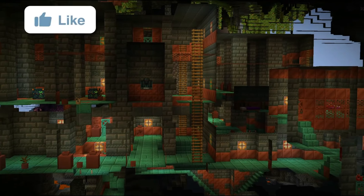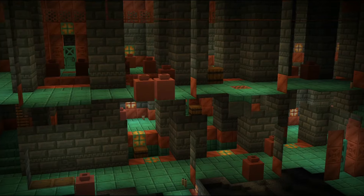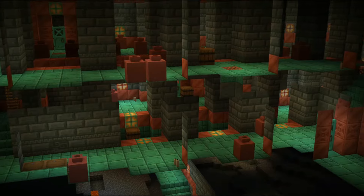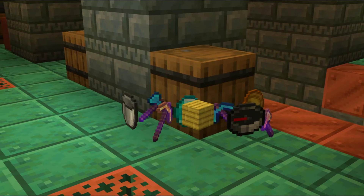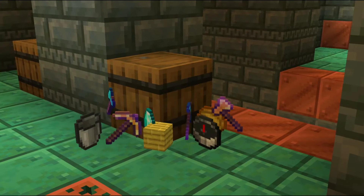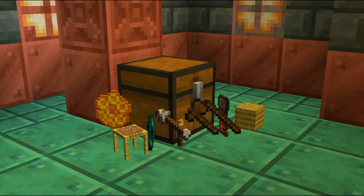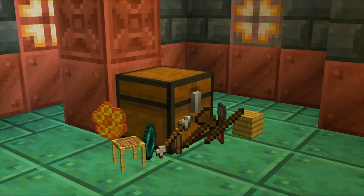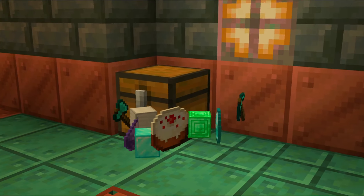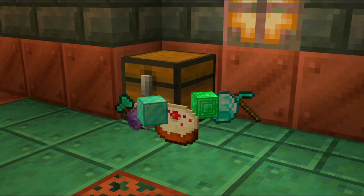Even though the best loot comes from vaults and trial spawners, there are still some barrels and chests hidden around the Trial Chambers. Barrels can be found in hallways and mostly contain common items like bamboo planks, baked potatoes, and enchanted golden tools, plus sometimes rarer items like diamonds and enchanted diamond tools. Chests in some rooms mostly contain similar items, such as arrows, honeycombs, scaffolding, bamboo planks, and torches. Some uncommon chest loot includes ender pearls and trial keys. Rarer chests can contain iron, emerald, and diamond blocks, plus fun items like amethyst shards and cake.